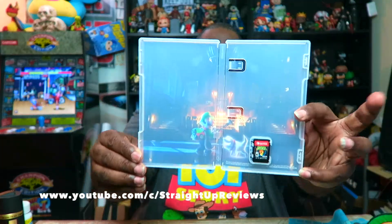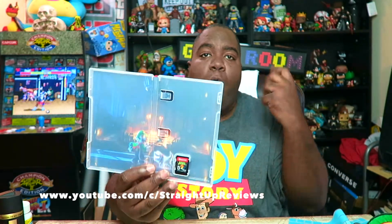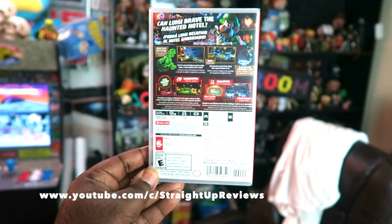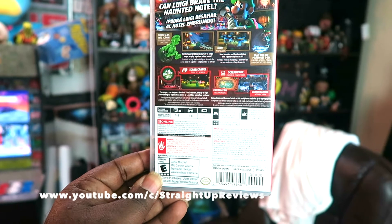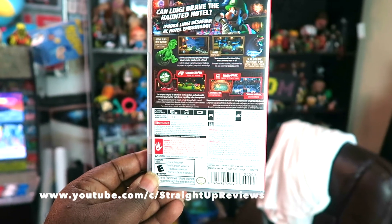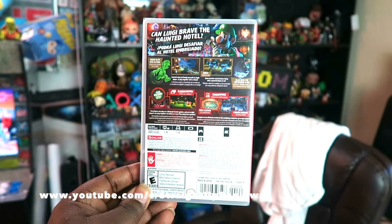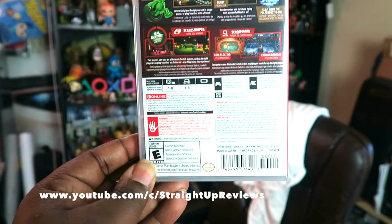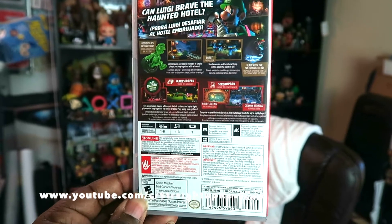We already know Nintendo put great artwork inside their game cases. This time it looks pretty bland, but it's still something. For a third time it says: can Luigi brave the Haunted Hotel? Gooigi slips into action right along with Luigi. It says: control Luigi and Gooigi yourself in single player in regular play style, together in the Haunted Hotel on Nintendo Switch. TV mode and docked mode are available — one to eight players — and in handheld mode it's one player.